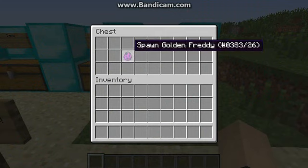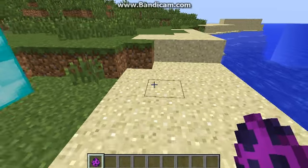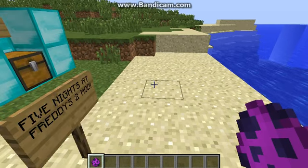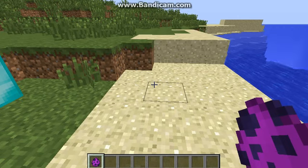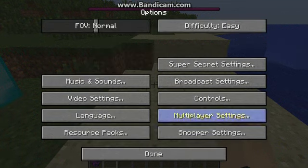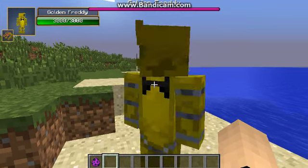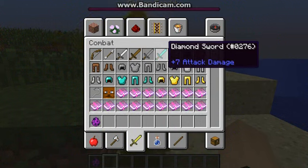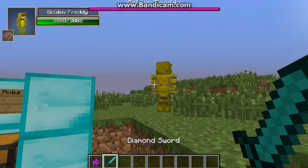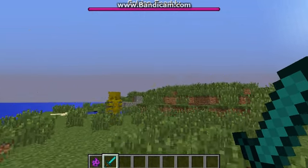But now it's time for Golden Freddy, the last one. He gives you potion effects when he attacks you — pretty much nausea and blindness — and he punches you too. He holds no items at all. Hello, Golden Freddy, you have a very nice model — I like his bow tie. He has 3000 health, as you can see by the Damage Indicators mod, so it would take a while to kill him.